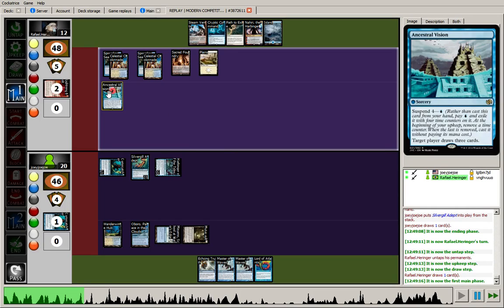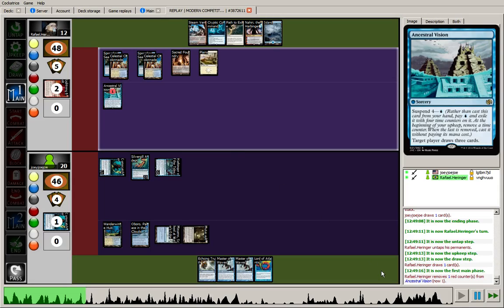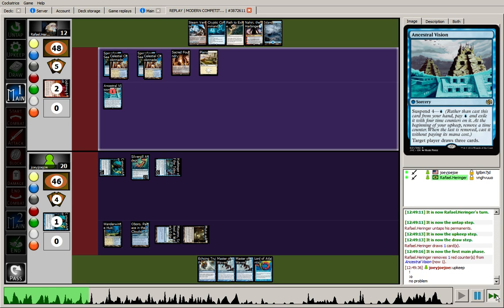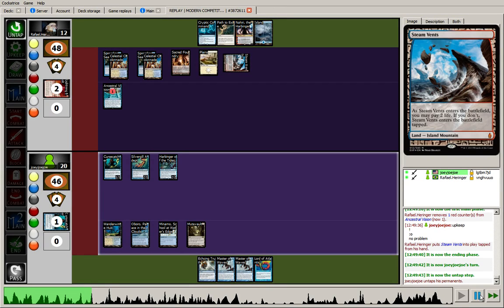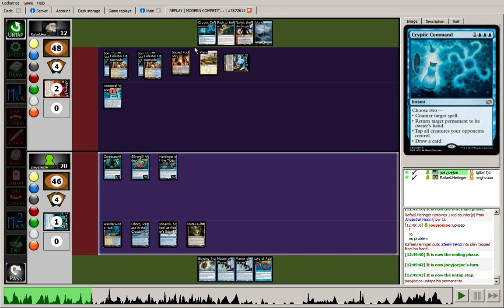For my second main, he didn't counter the Harbinger last turn. With two Masters in hand, I think I'm going to go with Silvergill, revealing a Master — just keep chipping in, keep that card advantage going. Drew into a Lord of Atlantis, but I don't want to overextend. He does have that single white mana now and can easily play another one and then a Supreme Verdict. With a Mutavault now on the board as well, no need to over-commit.